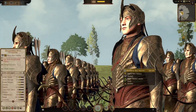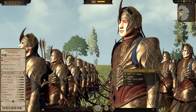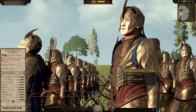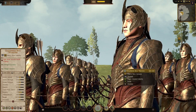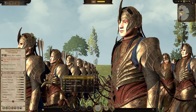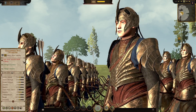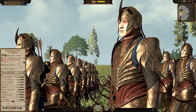Now the Galadrim Bow Warriors — we've hit the big leagues. Still that very poor missile block chance at zero. Accuracy is now 27, we've doubled from the previous unit. Range 240 — if you thought 225 was bad, these guys are hitting cross-map. Still 16 ammunition. Morale 36 base. In melee they've got 33 melee defense, melee attack 34, melee damage 25. Armor 55 so they can take some hits if needed, health 115.